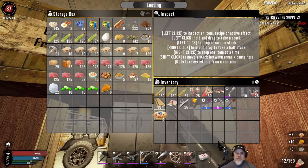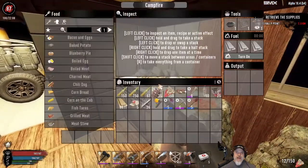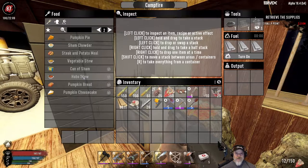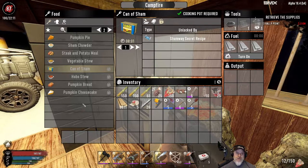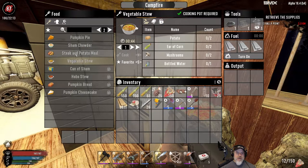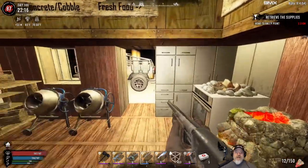Look at all this food - this is top of the line food and we're really set for quite some time. We've got chili dogs, fish tacos, steak potatoes, veggie stew, meat stew, blueberry pies, pumpkin pies. I know damn near all of the recipes just from finding them. The only ones I still need are hobo stew, pumpkin bread, pumpkin cheesecake, and can of sham. But we find so much sham, and why would you eat hobo stew when you can eat chowder and vegetable stew and steak and potatoes?